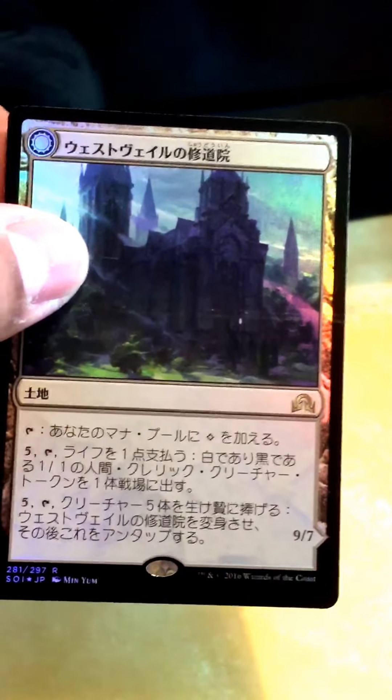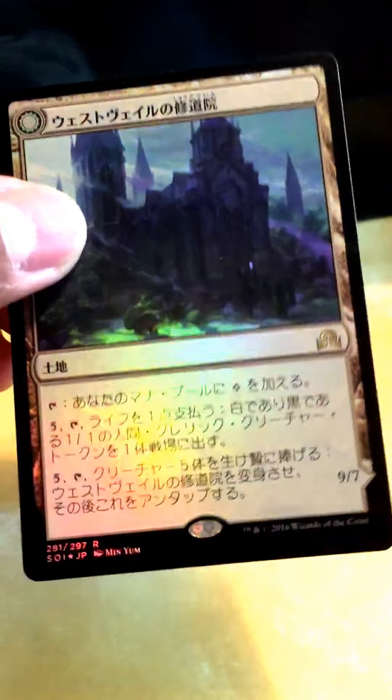Hey guys, what's up? John here from MTGN Gaming, and what I have for you guys today are Japanese versions of Shadows over Innistrad. Let's go get the booster pack openings started.